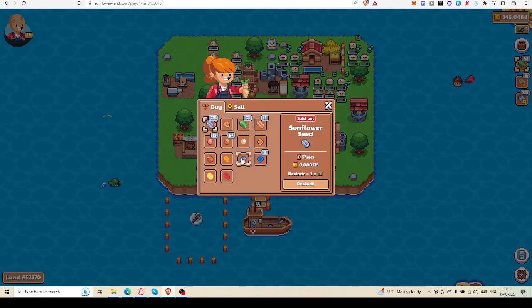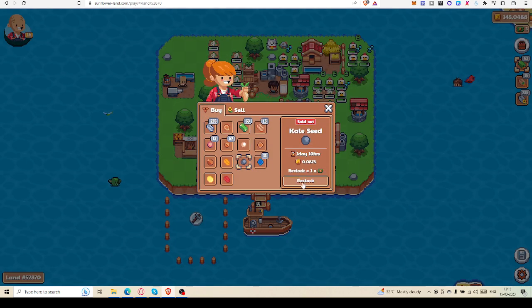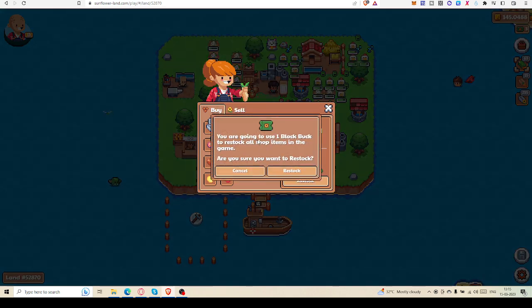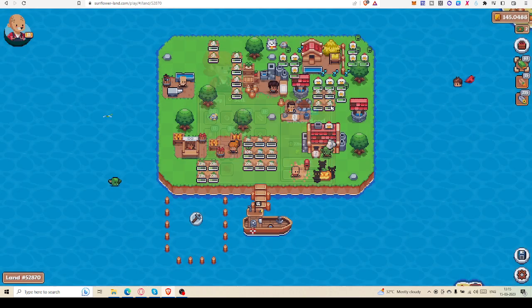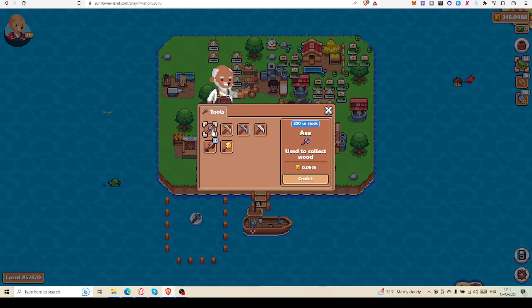Right now I am going to restock. You can see you use one block buck to restock all soft items in the game — yes, restock. You can see all have been restocked. So I will first finish all those things and then chop all the trees.